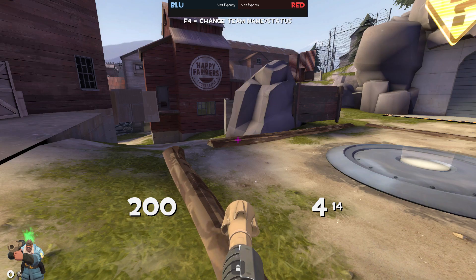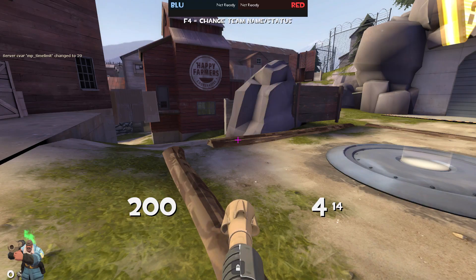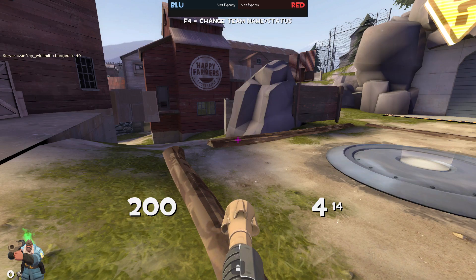There are also some more specific commands. For example, archon mp_timelimit 20 — you can see the time limit has changed to 20, so after 20 minutes the round will end. You can also set a custom win limit: archon mp_winlimit 40, so now someone has to score 40 rounds for the game to be over. A lot of these commands you can look up online. Those are the two main ones you'll use if you want to specifically change the config.